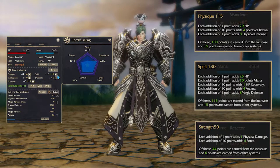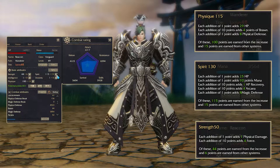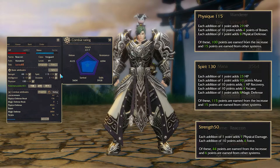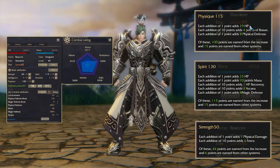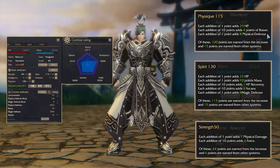Since Physic and Spirit will be our main stats, we will try to keep them as high as needed. Physic will grant you 29 additional HP and 8 physical defense every single point. We all want to have high HP and defense. Also, it will add 4 Prawn every 10 points.